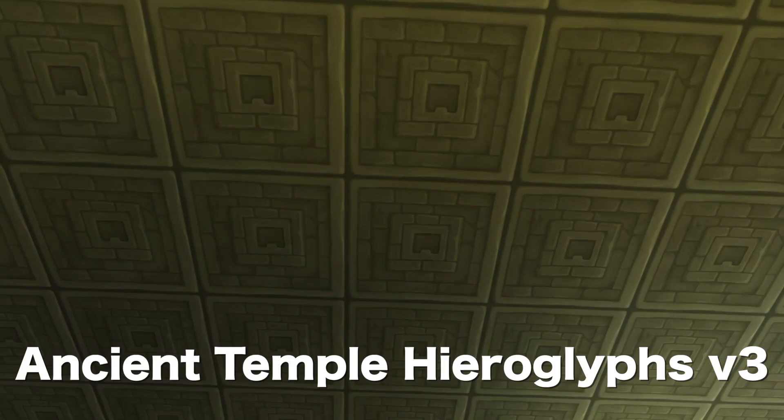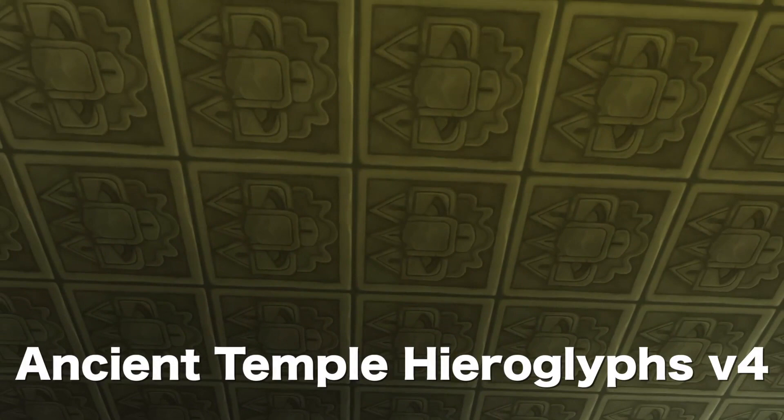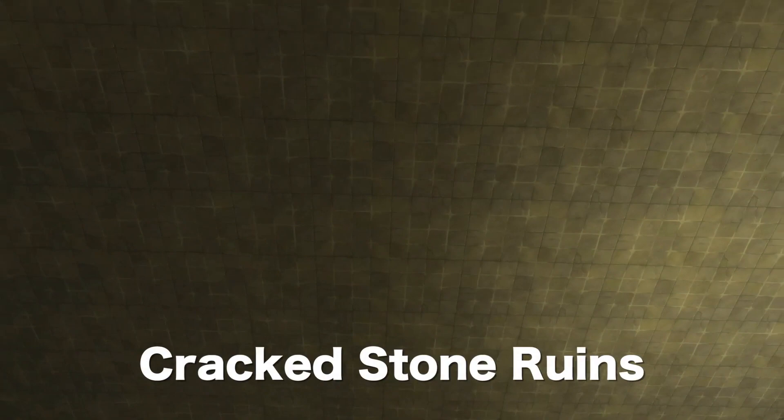I'm just showing off each and every one as they appear in game. They are based off of textures from Jungle Adventure, so that's why there are these hieroglyph ones. But there are some ones that I think blend into a bigger variety of places — like this Broken Stones one, and this next one, Distressed Ruins, are my favorites of the bunch. I can imagine this one especially fitting in with houses in Oasis Springs. And there's the last one, Crackstone Ruins.